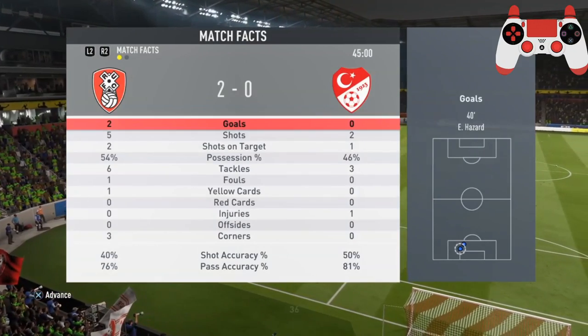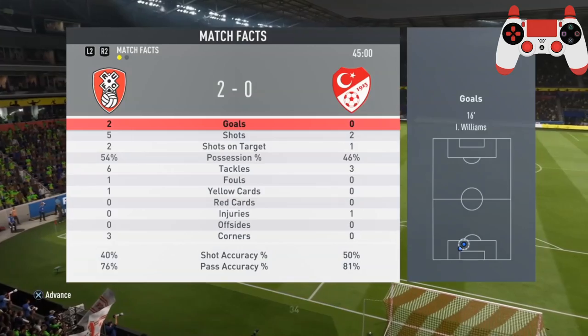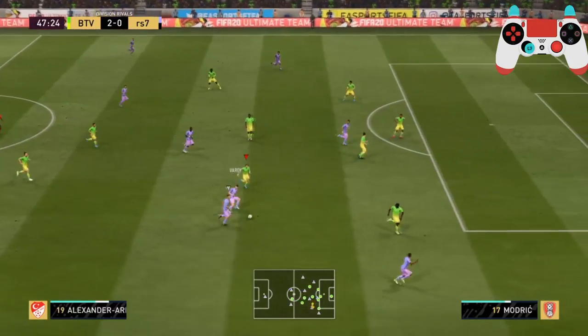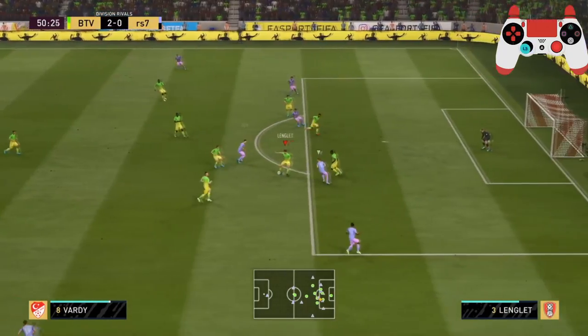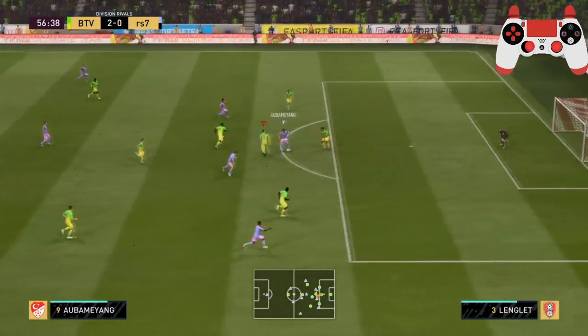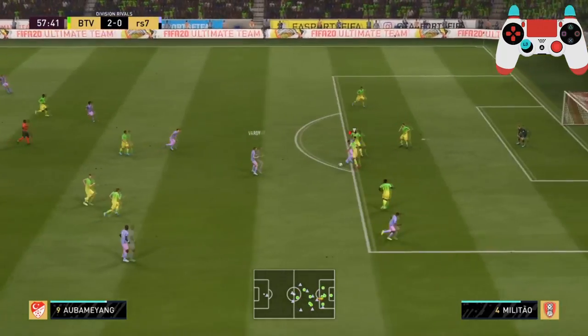At half time you can see our opponent had very few shots — that demonstrates the basics of this formation. Use your midfielders to press and your defense will sit on the edge of the box, blocking off any passes or shots.